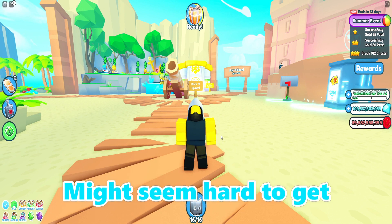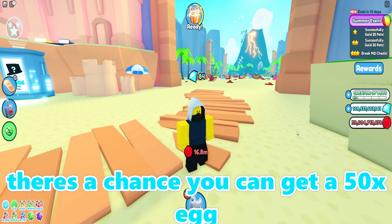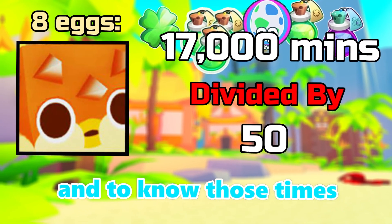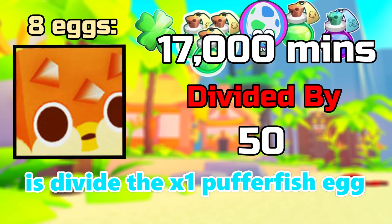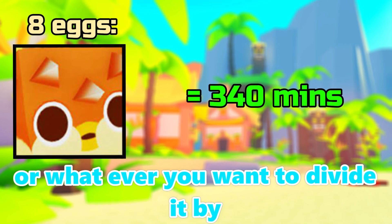Now, the huge puffer fish might seem hard to get, but it's actually really easy because on the islands there's a chance you get a 50x egg and a 20x egg. And to know those times, all that you have to do is divide the x1 puffer fish with the x50 puffer fish, or whatever you want to divide by.